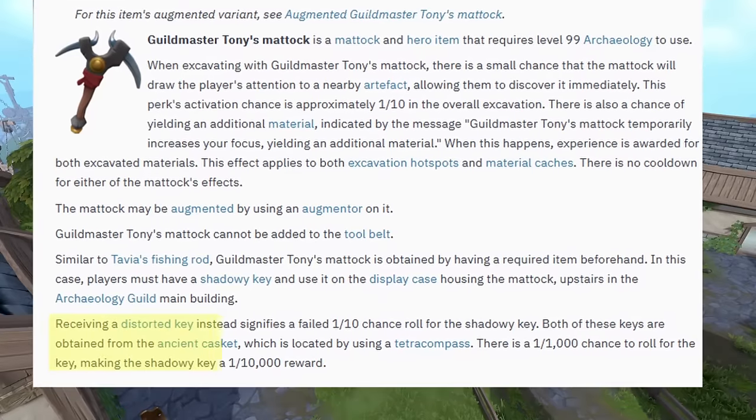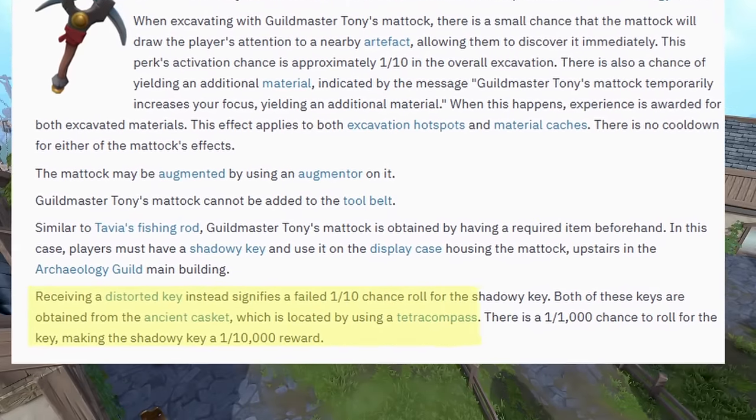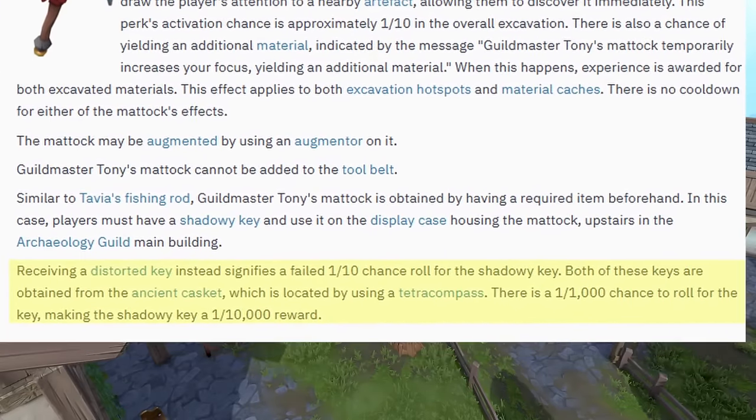Getting your hands on that key is a 1 in 10,000 chance: there's a 1 in 1,000 chance to roll for any key, and on that key roll you have a 1 in 10 chance to get the shadowy key. In any of the other failed rolls you will receive a distorted key, which you do not want to see.